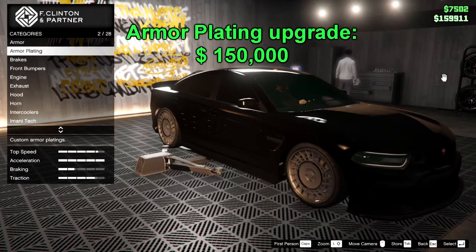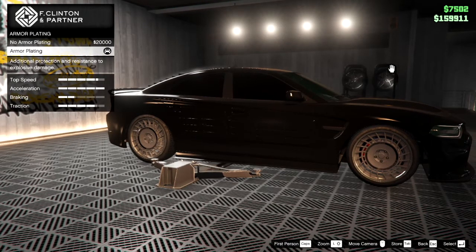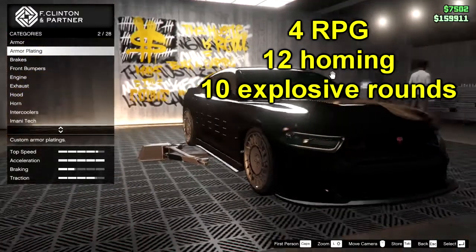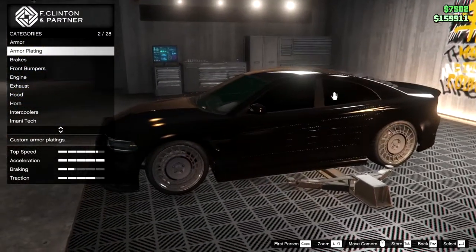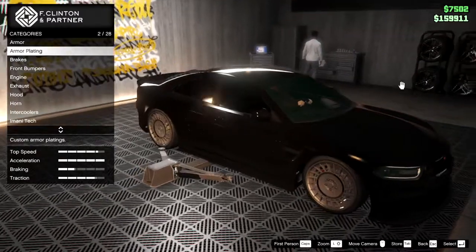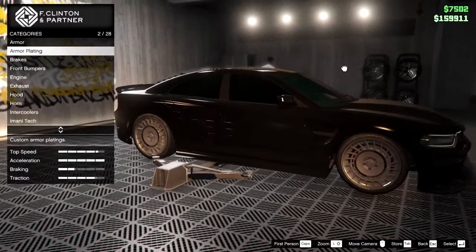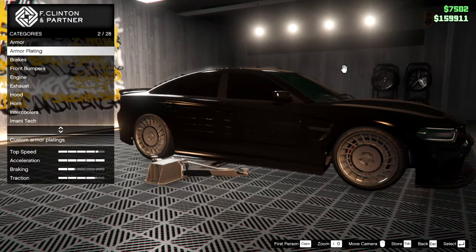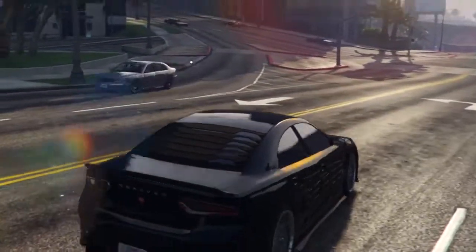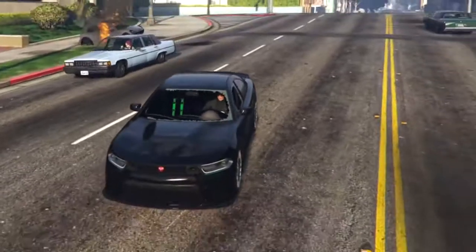Reason five is that it has armor plating, which will make it more bullet and rocket resistant. With the armor upgrade including the armor plating, this car will need 4 RPGs, 12 homing rockets, and 10 explosive bullets to explode. Keep in mind that when you're sitting in the car it has more health, and if nobody's in the car it will explode more easily. The windows are bullet resistant — not bulletproof, but it takes a lot more shots to break them compared to cars with no bullet-resistant windows.